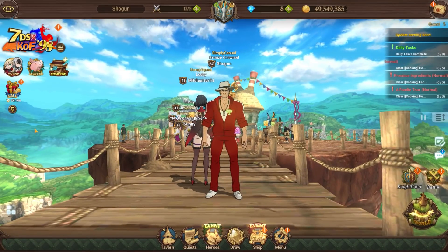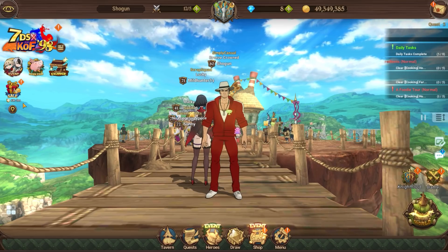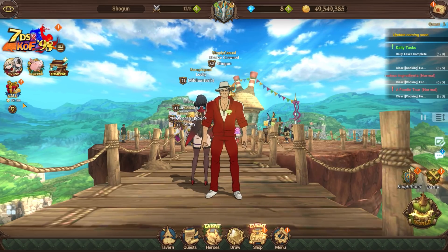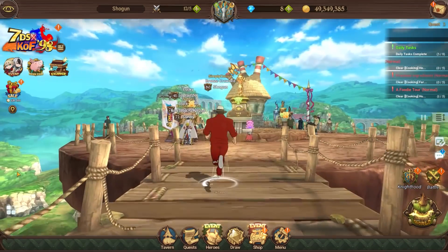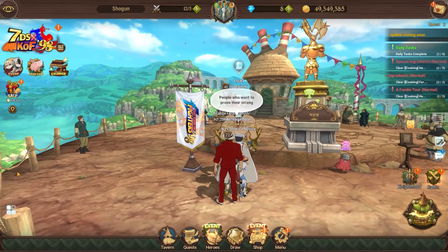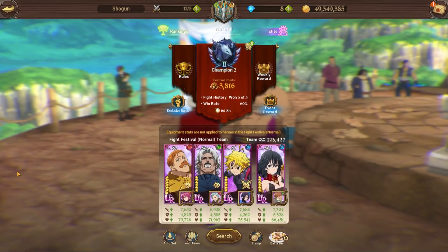All right boys, welcome back to yet another video. Putting out quite a few videos today — update days are always hype. We're done with that final boss stuff. One of my guild mates actually surpassed me, so GG to him. But 4v4 PvP pierce raid team — we are using Rugel, who's my favorite of the four or five new units that came out. This is how I'm gonna use it. I don't want to bring Red King — besides the damage mitigation, he's absolutely useless.